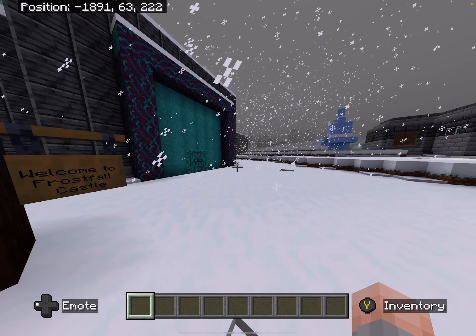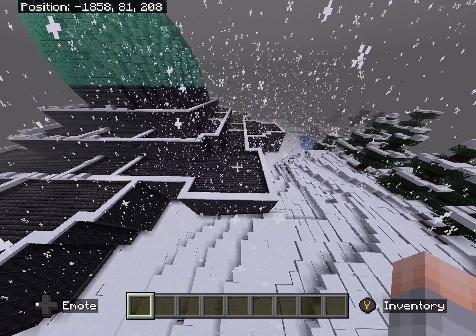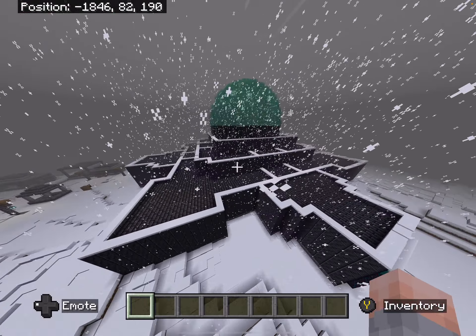This is a Minecraft world I made in the past two days. First off, we're going to start at the castle. This is what it looks like from the outside. This whole entire castle and the village took me around 8-10 hours, and I built it all yesterday. This is the outside of the castle — I think it kind of looks like a snowflake, which is pretty cool.